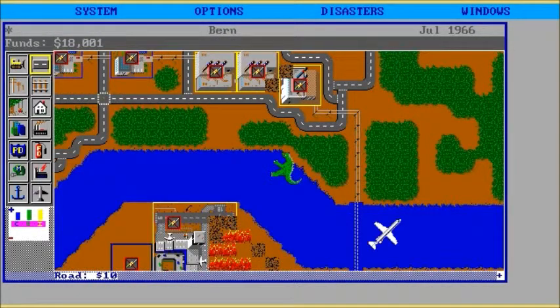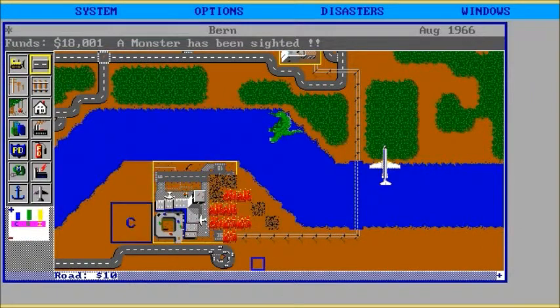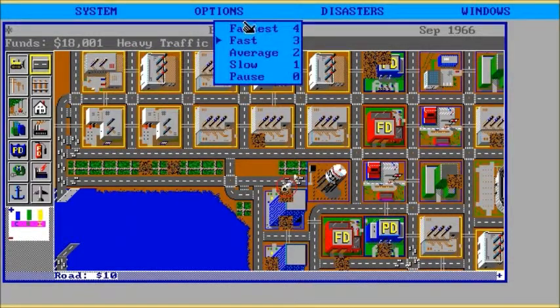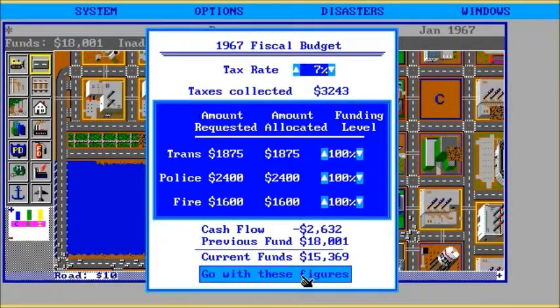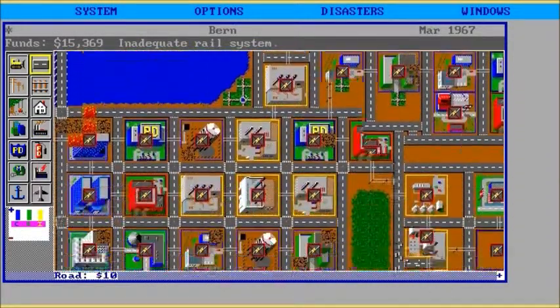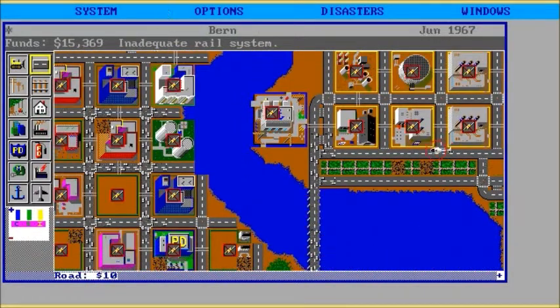And last but by no means least — Monster. A large reptilian creature has been spotted in the water. It seems to be attracted to areas of high pollution. Wait till it leaves and rebuild from the rubble. Oh look, my airport's on fire. Let's speed this up again. The helicopter just told me there's heavy traffic and I'm so excited. I don't know where my monster is. Nobody's got any electricity — that's probably not a good sign.